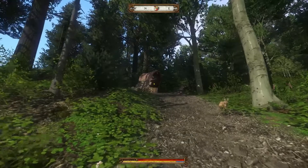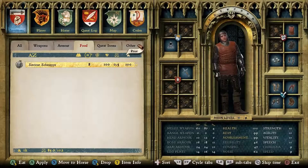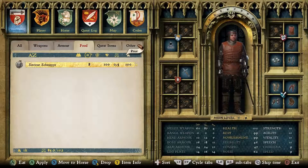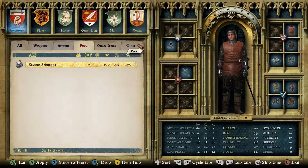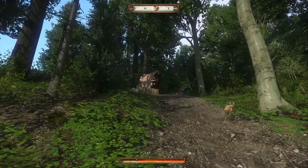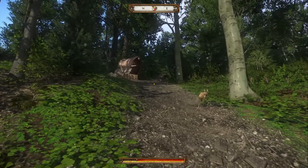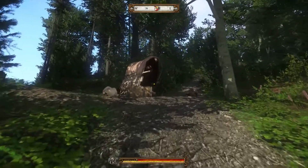The game saves automatically at important moments, but there are also two ways to save it manually. The first is to sleep in your own bed, and the second is to drink Savior Schnapps. Savior Schnapps not only saves the game — it's also an alcoholic drink that bolsters Henry's courage for what's yet to come.